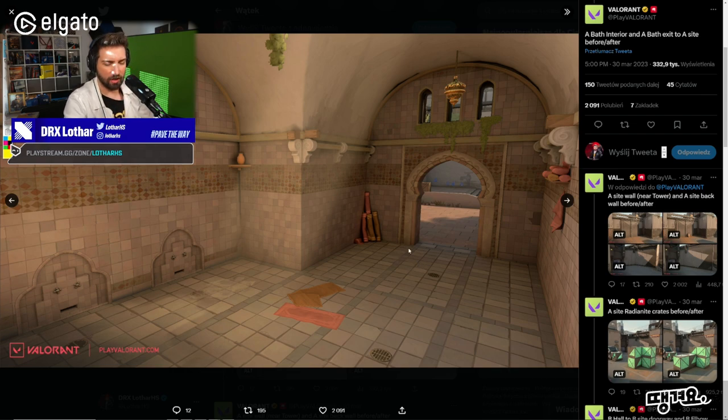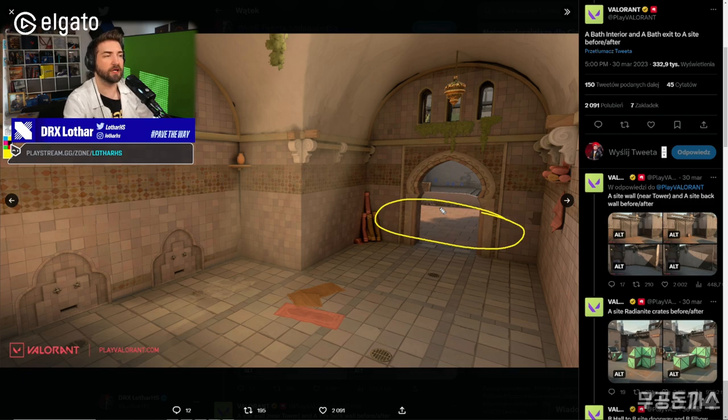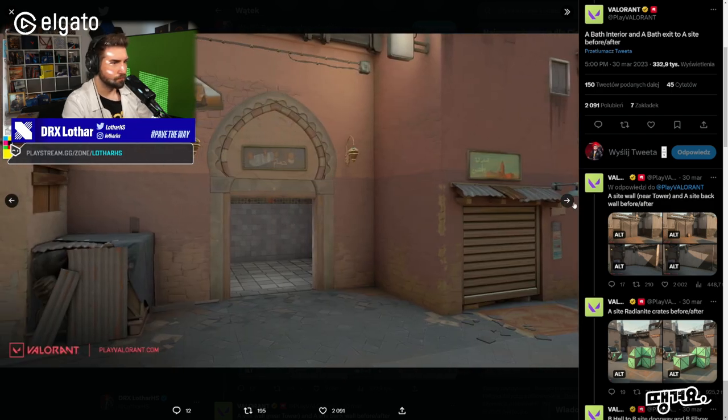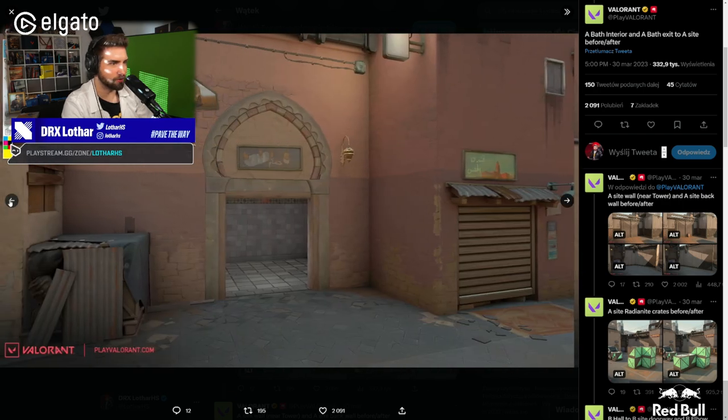Attacking showers inside will be easier, but attacking showers in general will be tougher, especially in pro play, because of the TP and the potential of mollies attacking from there. Imagine you have info on someone standing in a spot, and then instantly a molly comes through — you're just stuck. Viper orb can still fully cover the entrance with a one-way, so there are so many one-way options here on this entrance. It doesn't matter much.